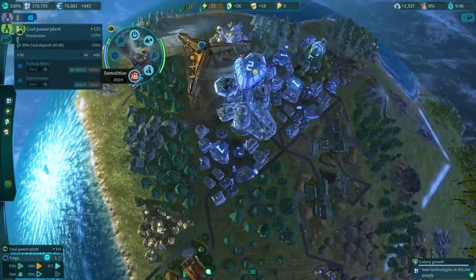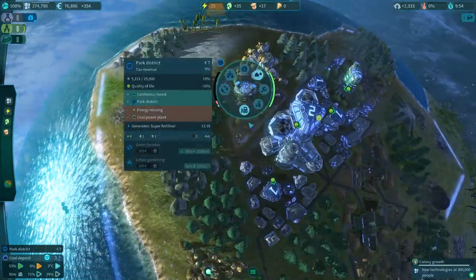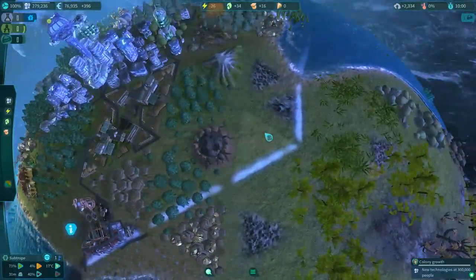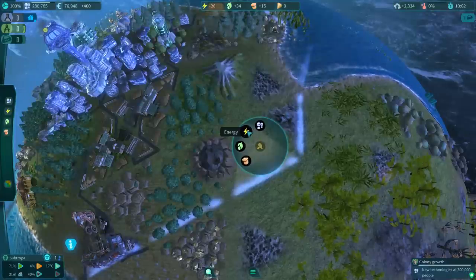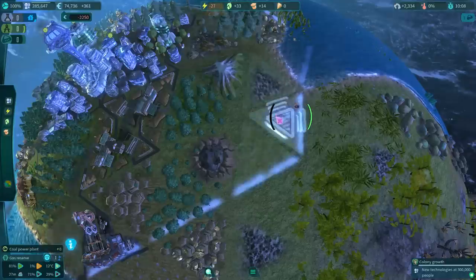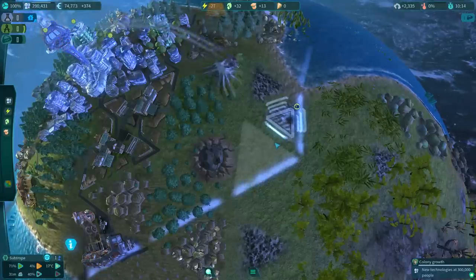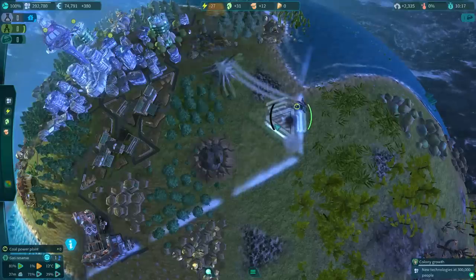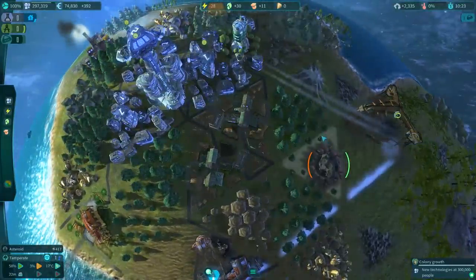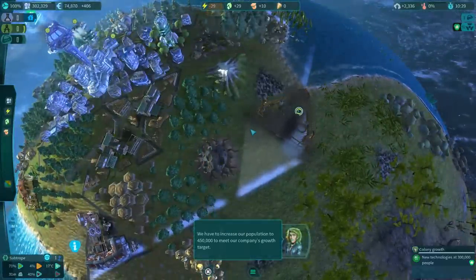We're running low on power - the parks consume power too. I spot what might be another coal field and consider adding a coal plant to get extra electricity since we're struggling on that front. On a personal note, my cat keeps jumping in my lap while I'm trying to earn a living - between the cat and my 200-pound dogs, the amount of food we go through is nutty.